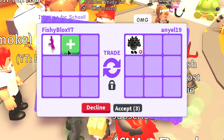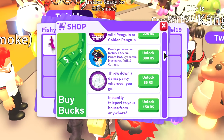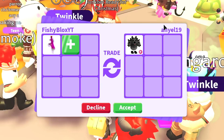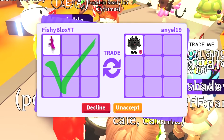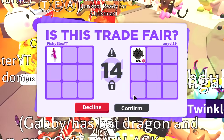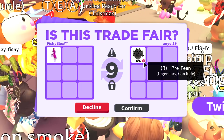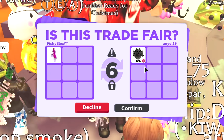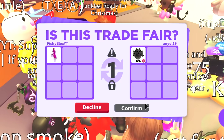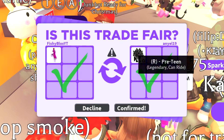This is a huge upgrade. This pet costs 500 Robux and the ride potion only costs 150 Robux, so that's like 350 free Robux if I do this trade. I'm going to hit accept. They went to the next trade window — wait, I just realized their pet already has ride on it. Maybe they have another pet they want to use it on. I'm going to hit accept anyway, and there we go — we just got a legendary pet for a ride potion! This is off to a really good start.